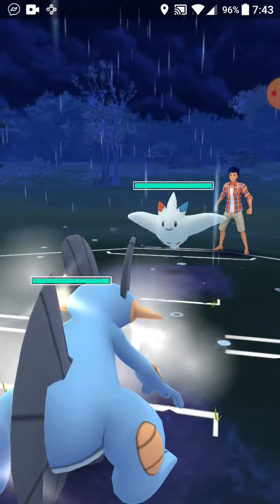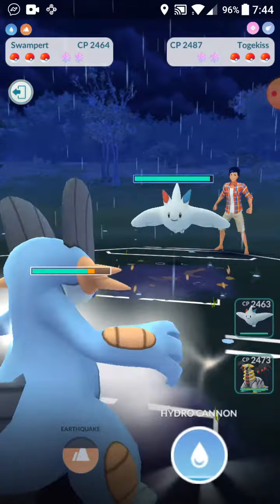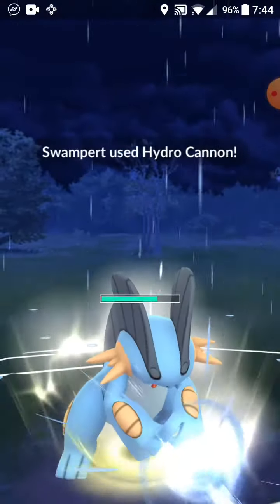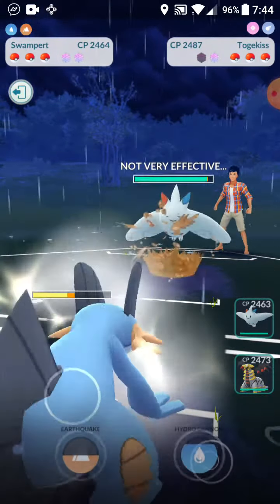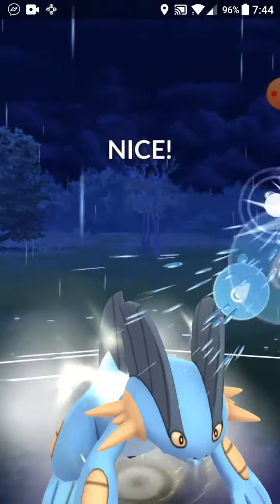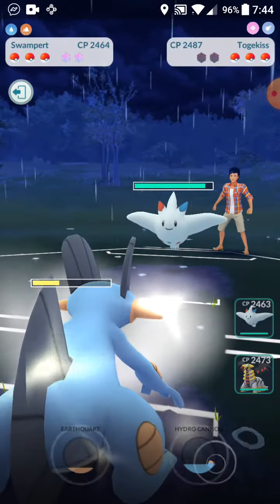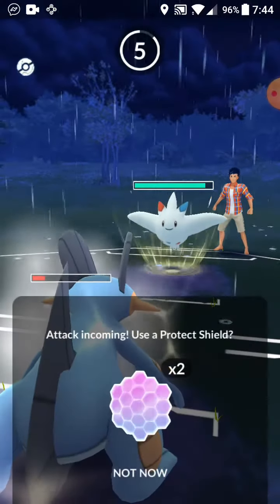Togekiss lead — this is a horrible lead. Earthquake will still do a chunk of damage but yeah, this is a bad lead for both of us. We get a shield off with Hydro Cannon, so this is a chance we can get double Hydro Cannons off. We get both shields off — I don't know why they wasted their shields. Now there's a lot of lag.